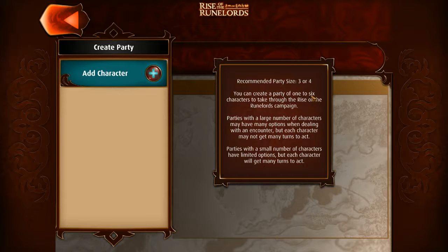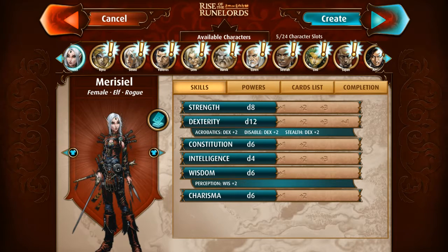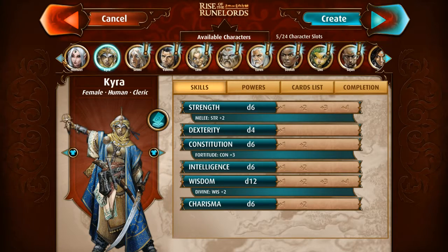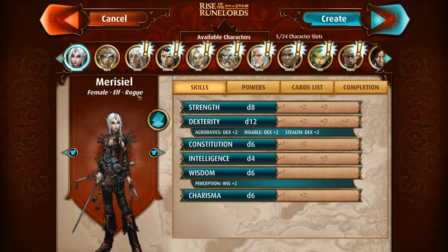You can go all the way to 6 players. Because we're doing a single-player playthrough, I'm only going to use one character. It gets a little confusing for me to use more than one. I've been playing this a lot on the iPad — it's free to play, but you only start with certain stuff unlocked. I believe it's just Marisiel and Kyra that you start with, and then you unlock everyone else through completing goals.